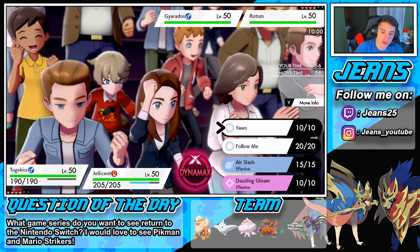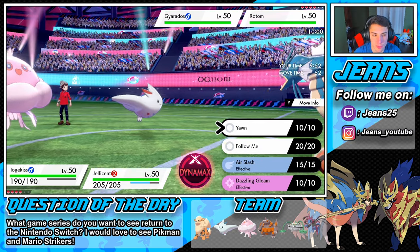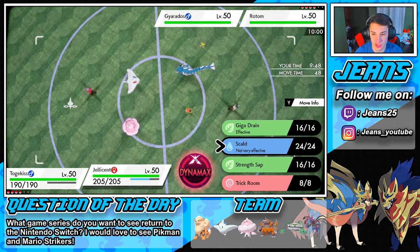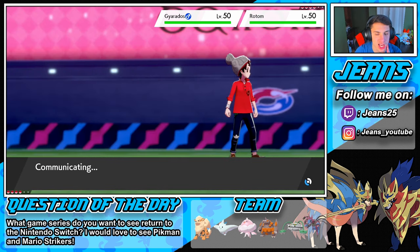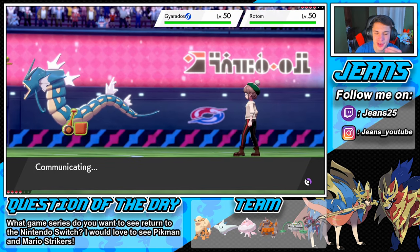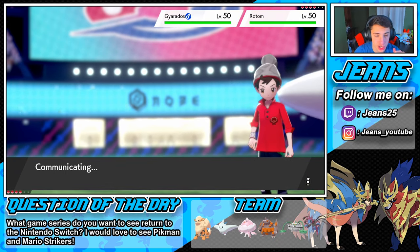We could go for a Yawn. I think Follow Me could be the play — we can soak up a few hits especially from that Gyarados. I'm just gonna go for a Follow Me here, hoping he goes for a grass move not an electric move. And we'll roll out into a Trick Room with the Follow Me. There's no way he's setting up Trick Room this early. I think he might go for a Bolt Switch or something.